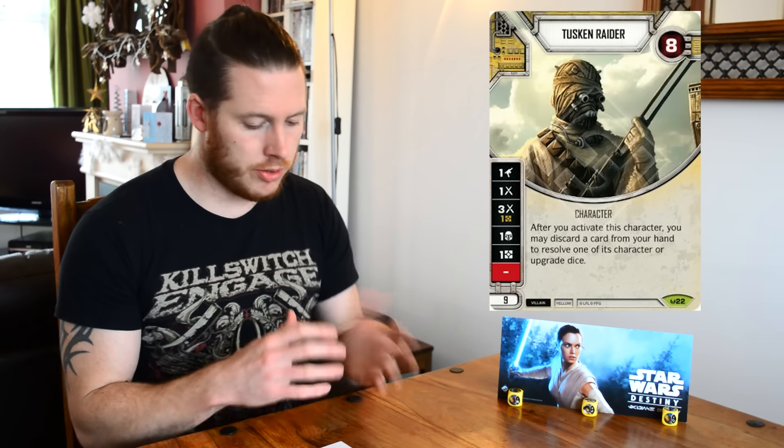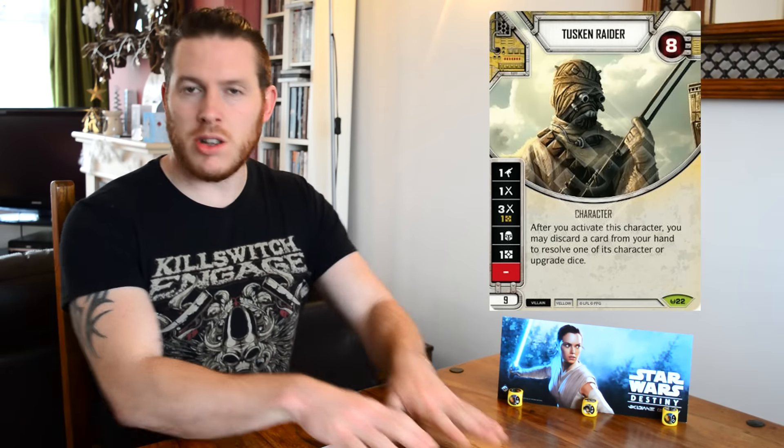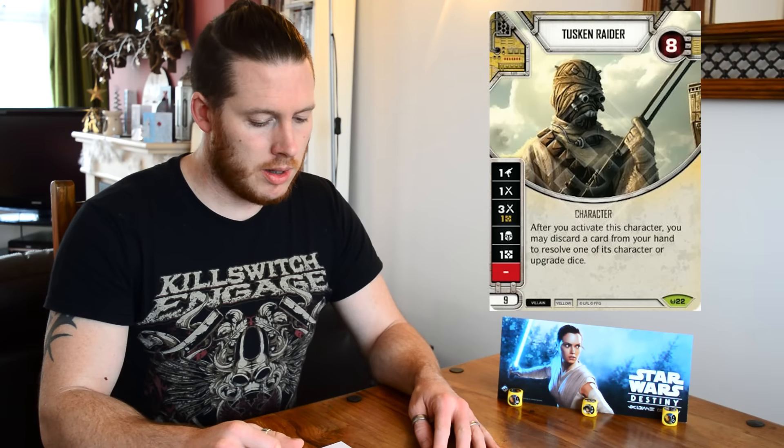Also consider discard — this is considerably more difficult because the ability only needs to discard one card to activate. But if for some reason they're activating their Tusken Raider later in the turn — maybe they've already tried to do a re-roll with Vader or whatever characters they're playing — and you've got discard in your deck, whether you're playing Jabba, Dooku, Nightsisters or something, and you think you can get those cards out of hand, that can really help you control the damage. And if you're playing those kind of characters anyway you don't mind discarding, which further helps to neuter this character and push your own strategy along.